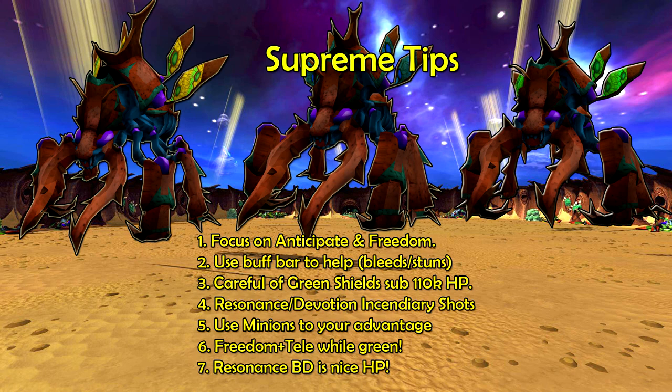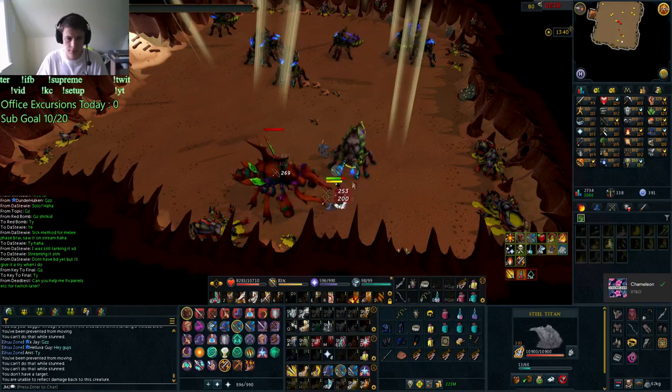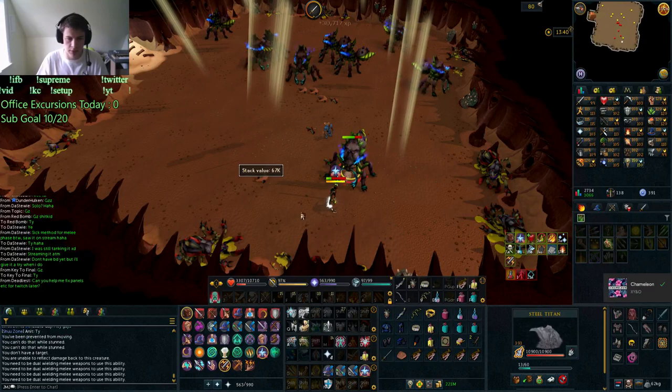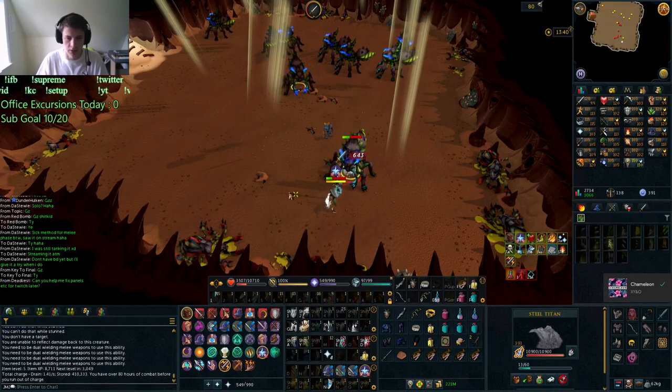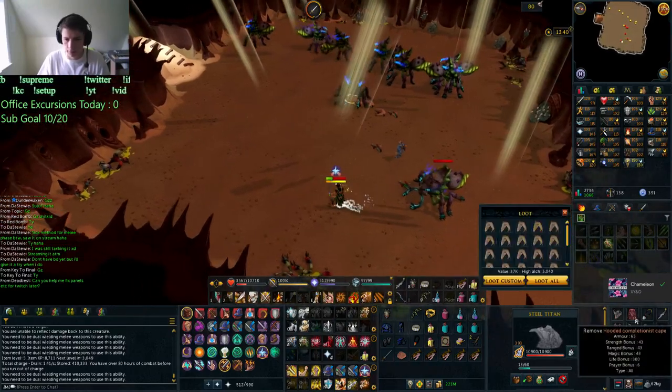That covers all bases for a KK solo. A few tips to help speed up your kills or things to focus on when learning. First of all, focus on anticipating and freedoming — stuns at KK can be deadly if you get stunned at the wrong time. Use your debuff bar to help you. As you can see on screen, I finish this kill, get a bit complacent, turn my soul split on and get an incendiary shot and nearly die. If that had been a dry gore and I died I would have been absolutely furious, so don't let that happen to you.